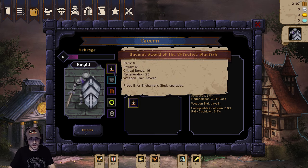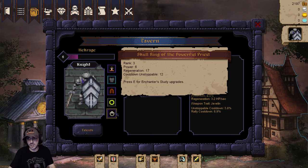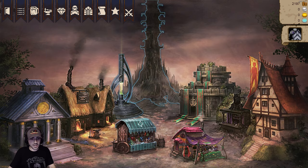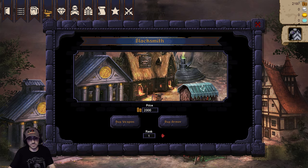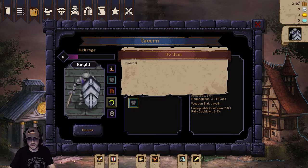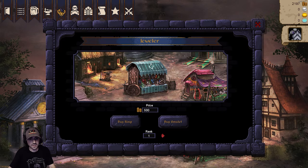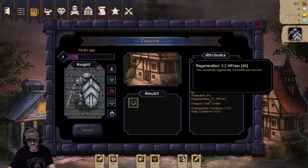Here we have our equipment - there's five equipment slots: your weapon, your chest, your trinket, your amulet which I don't have one equipped here, and a ring. There are various buildings you can click but they also correspond with the item icons at the top where you can just select them rather than selecting the buildings. So I'm going to buy an amulet, buy one that's higher rank - purchased an amulet so we can fill that final slot.